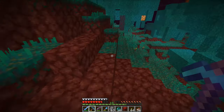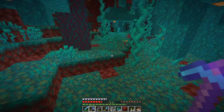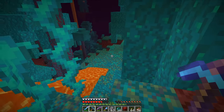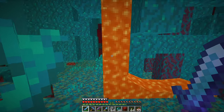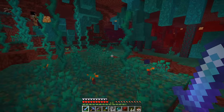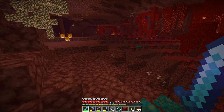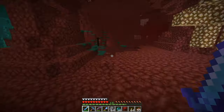When you see some Endermen, just look into their eyes and go under cover. This is the best and fastest way to get Ender pearls. Also try not to push Endermen into lava, because then they will teleport away and come back to you later when you are not ready, and that can be really tricky.